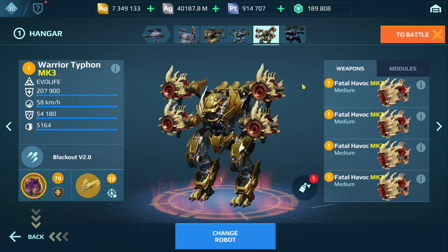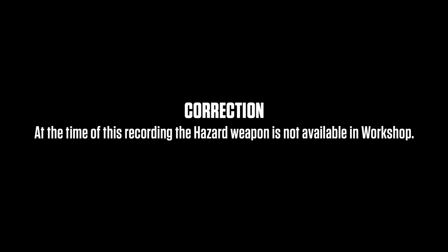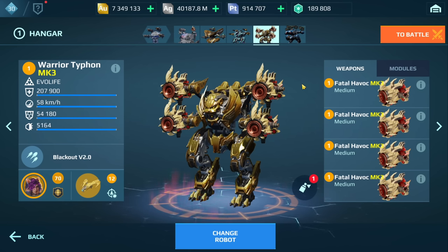We're going to look at a number of different builds. I have four in mind, and all of these builds — or at least the weapons — can be built through Workshop: the Havok build, the Mace, Igniters, and also the Hazard. For each one, I'm going to go through the modules, what I would use in terms of the drone, and the pilot skills.